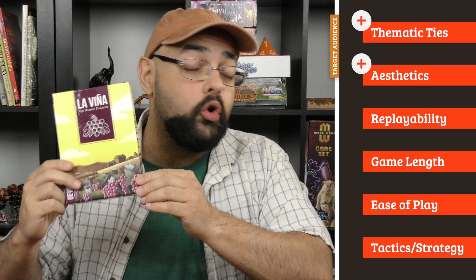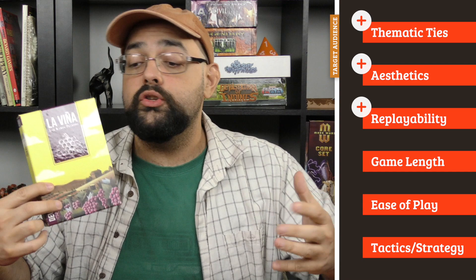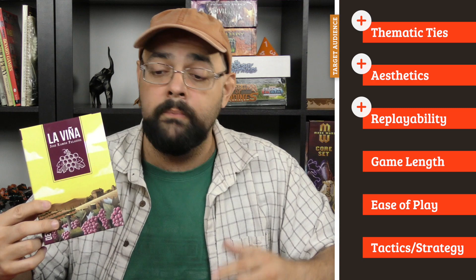Next up, aesthetics. I love the look of this game — the cover is very nice, the packaging is nice, and the artwork, illustrations, and all of the grapes are gorgeous. The tokens for victory points — our little ribbons, bottles, and diplomas — are a very beautiful touch. Big thumbs up in the aesthetics department. Replayability is very good. There are a bunch of goal cards and you only flip over a number of them, so there will be some difference from game to game. The card flip into different lanes also changes from round to round, so you have to adapt, leading to a nice amount of replayability.